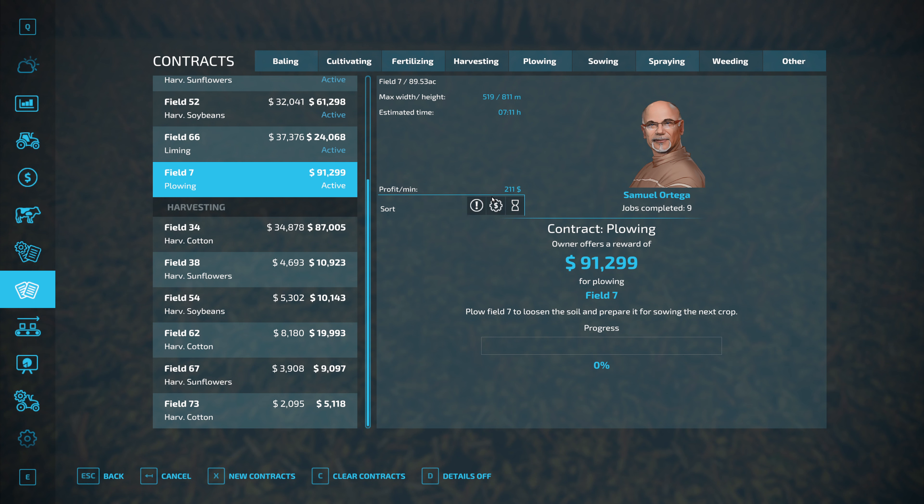Speaking of fuel — the cultivating tractor, let me check the contracts — he is cultivating field 44. So we need to go to field 44 with some fuel because that tractor shut down between episodes. Now that I restarted the game it does have a little bit more fuel, so it is still running, but it probably won't be much longer. We'll run some fuel up there in a minute.